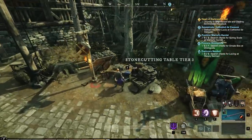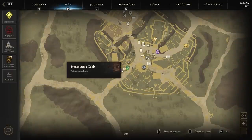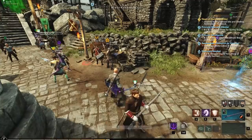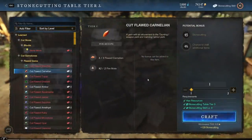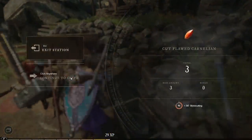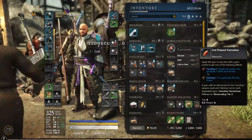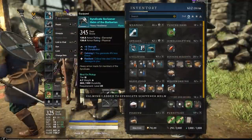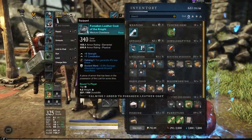In order to get the gem, you have to go to a stone cutting table. This requires that you actually have a cornelian gem. The stone cutting table, as you can see here in any settlement, is where you process stone but you can also cut gems. In early game, I highly recommend you go to somewhere like Windsward or Everfall to buy these off the trading post. I'm crafting the cut-flawed cornelian gems here at the stone cutting table. When you get them, they have two different abilities. When you apply one, it can give you either 100% threat generation or 4% less threat generation, which is the complete opposite of what we're trying to do.